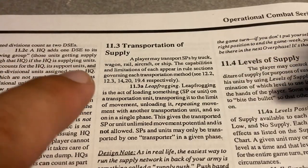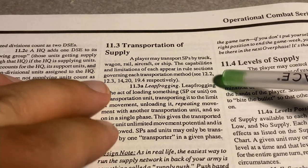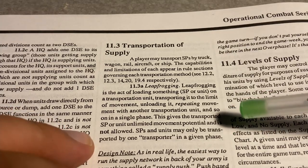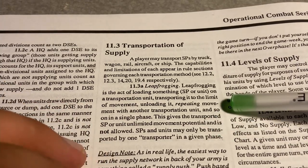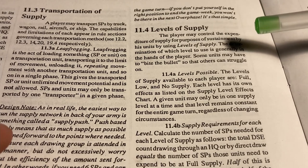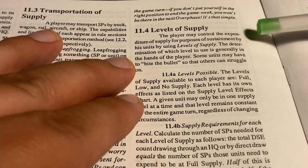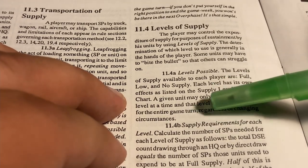Next is transportation of supply. There are different capabilities and limitations — we'll cover those in the next segment. Leapfrogging is not allowed: you cannot pass supply points from one transport to another transport to another transport without limits. There are three levels of supply: full, low, and no supply. You can never voluntarily go into no supply. A unit can only be in one level of supply at a time — you can't switch between levels during a phase.